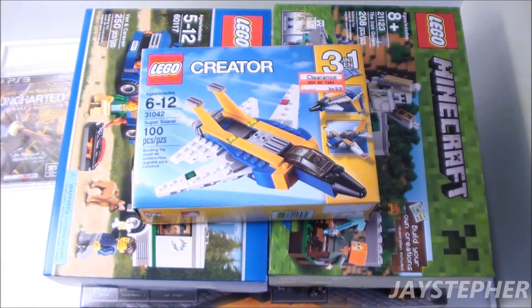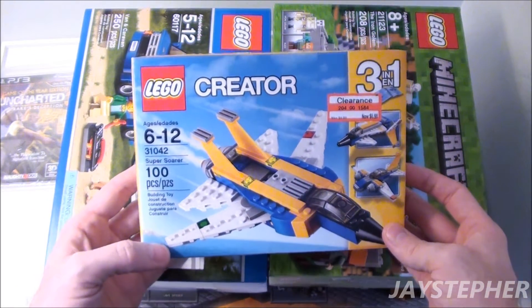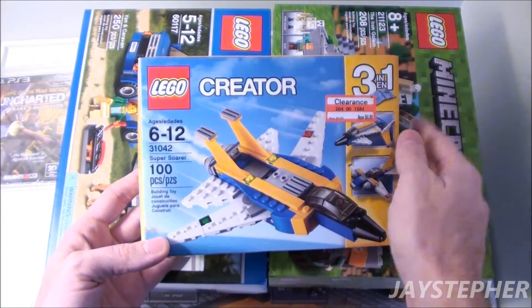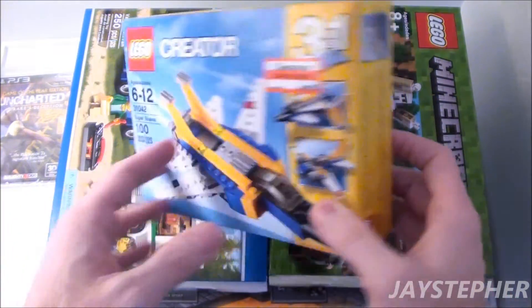I know a lot of you are just here for Lego, so we'll drop into this here. This is the Super Soar, set number 31042. This is a 3-in-1 creator set. This was on clearance, which is pretty cool.